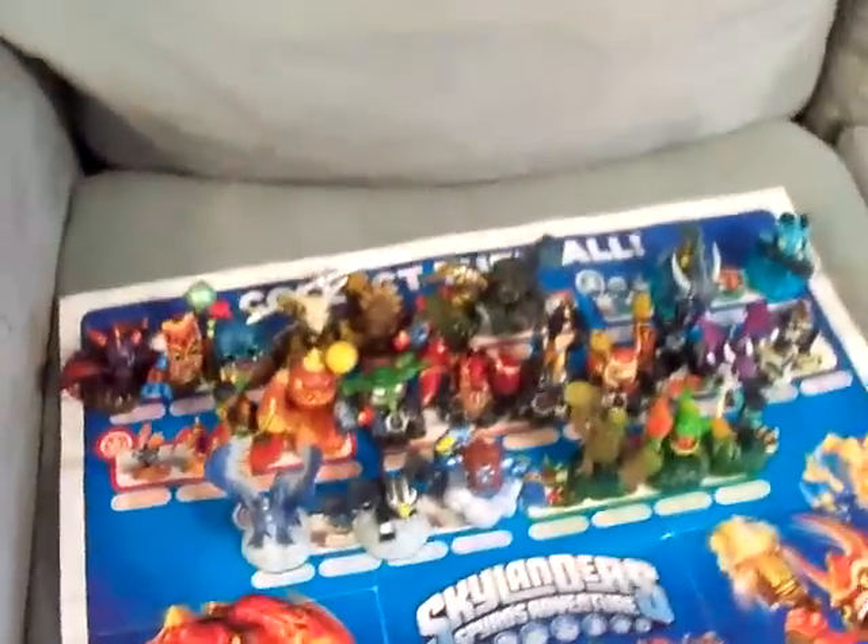I've completed the Magic Element and the Tech Element. For the Earth Element, all I need is Terrafin. For Water, I need Slam Bam and Wham Shell. For Fire, I need Ignitor and Sunburn. For Tech, I am missing none. For Undead, I need Ghost Roaster. For Air, I need Warnado, which is not yet released. For Life, I need Camo, which is also not yet released.